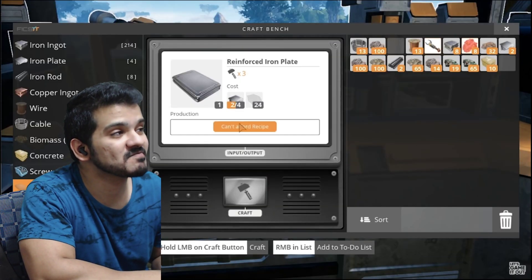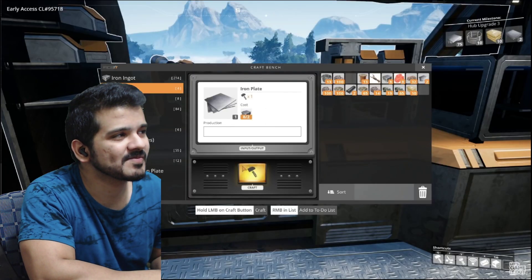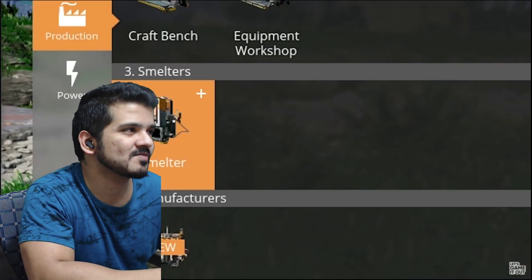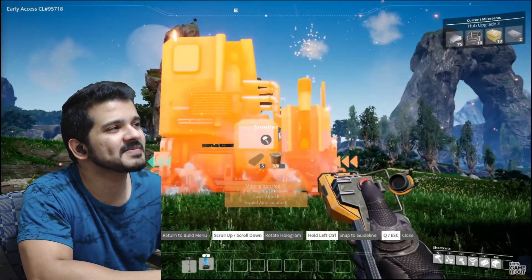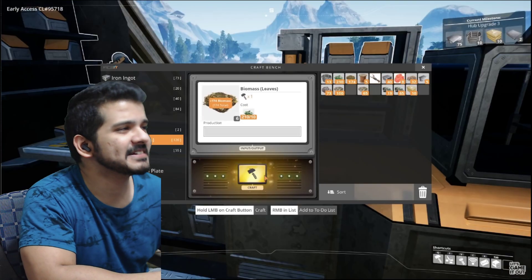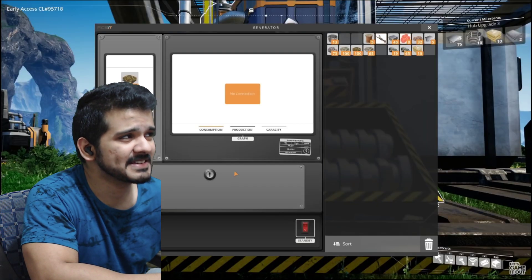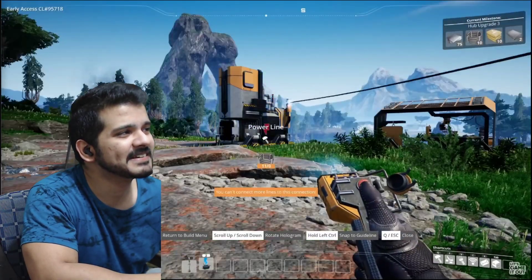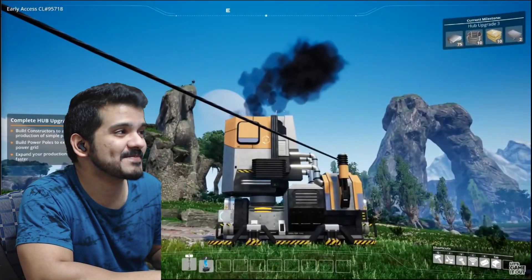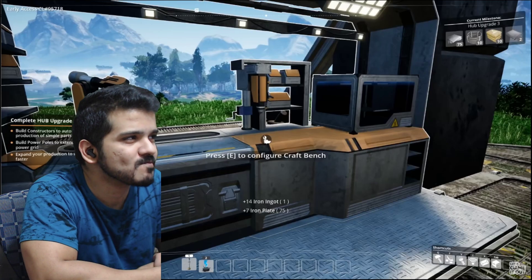This is a game of recipes. To make reinforced iron plates I need regular iron plates and 24 screws, plus 75 regular iron plates total. I can make a smelter to produce ingots faster. I'll place it here, set it to make iron ingots, and power it with a biomass burner - good thing I was picking up leaves. Connect the biomass burner to the smelter with a power line. Now when I turn it on it's running power, taking the iron ore and producing ingots automatically. Now I can make screws and reinforced plates.